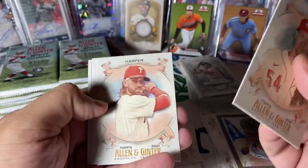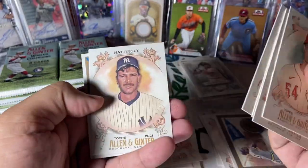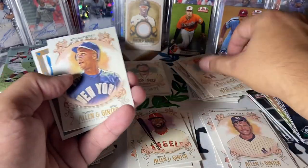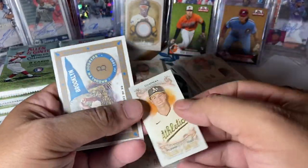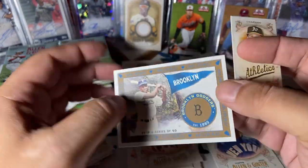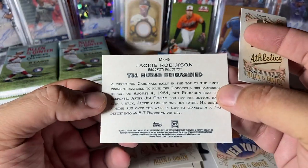Sonny Gray, Bruce Hooper, Rendon, Flaherty, Donnie Baseball, Strawberry. Our mini is Maddie Chapman, regular back. And a nice, nice Jackie Robinson T51 reimagined.